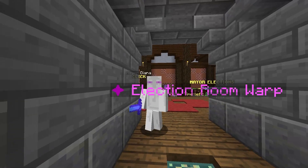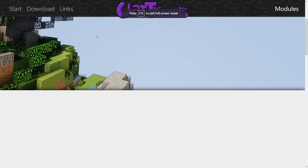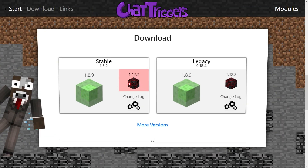All you need to do is exit out of the game for now. Then go to chattriggers.com — you're going to want to first go to Download, and then Modules. Open Modules in a new tab, and for now click on Download.